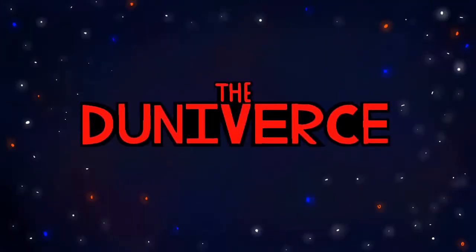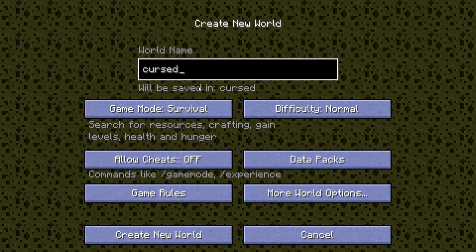Greetings folks, the man here, and welcome to a new type of video. What I've done basically is install a crazy weird resource pack which changes up all the different models in the game. My goal is to defeat the ender dragon and try to get distracted as little as possible — and probably witness some disturbing things. So without further ado, let's jump right into it.